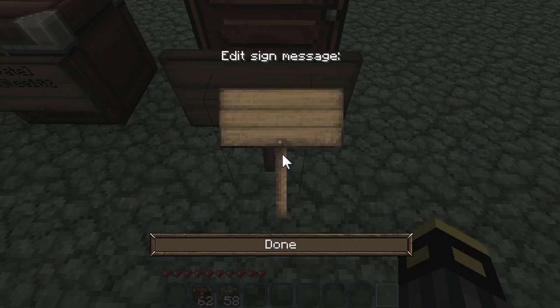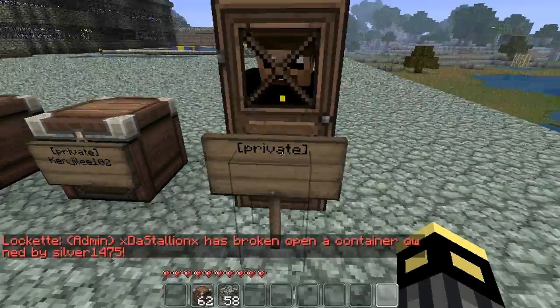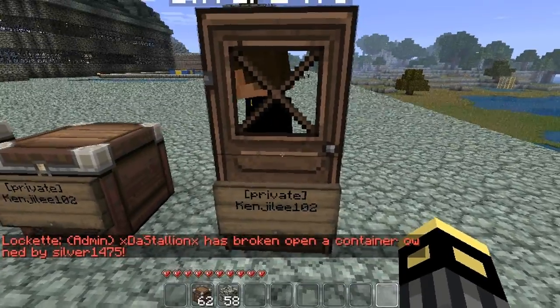Put the sign in front of the door, then do bracket, private, closing bracket — and they shouldn't be able to get through.